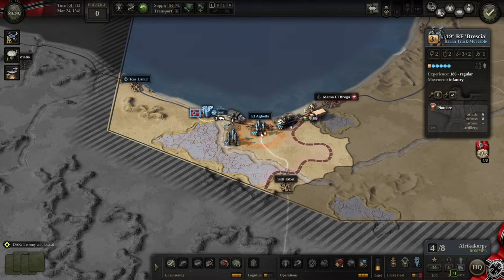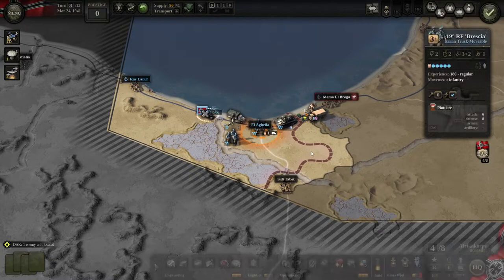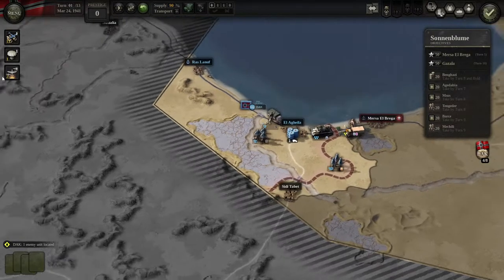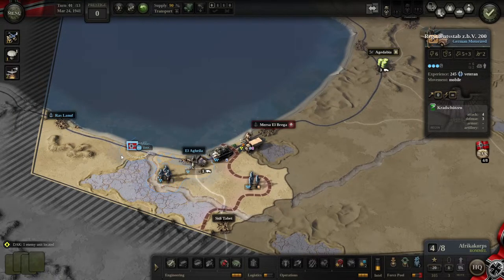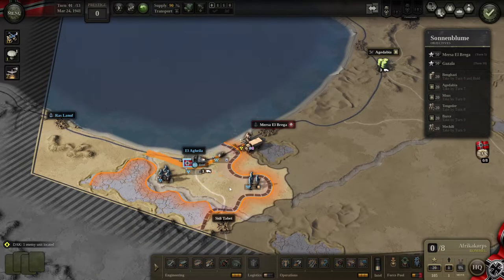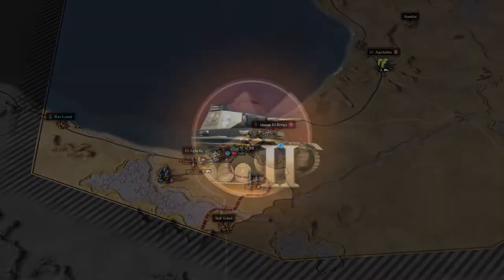We took El Agheila. Actually, is that an objective? It's not an objective, sorry. I was looking at where I can better place my hubs — there are some hubs we could do better. I'll give tips on how you could place your hubs even better compared to how I did it, but we did everything in time so I think we're good. You have to take Mersa El Brega turn five, then Agadabia at turn seven, a little further past Mersa El Brega, and then there are other objectives on the map we can't see just yet. I have an oversupply option but it costs five, which is very expensive, so I'm moving my HQ closer because you'll need that oversupply option. That was turn one — very straightforward, very simple.